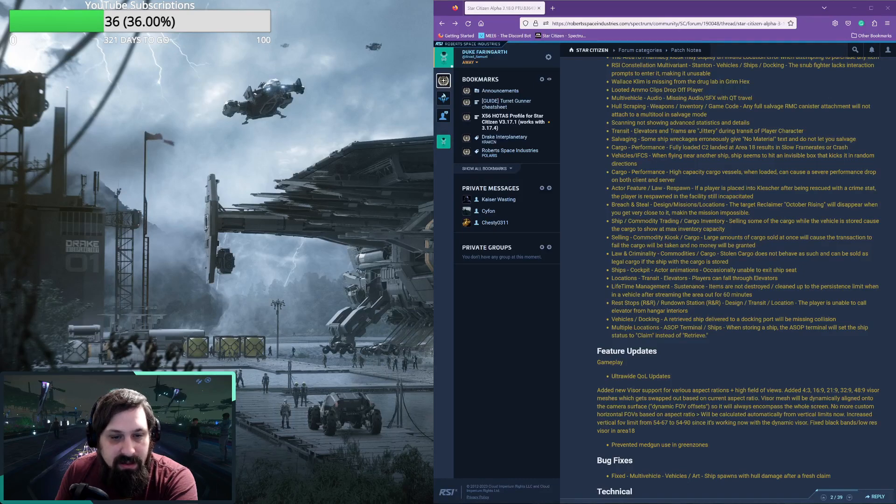Occasionally players will be unable to exit ship seats. Players are still falling through elevators. Items are not properly being cleaned up to the persistent limit when vehicles are streamed out after 60 minutes. The player is unable to call elevators from hangar interiors. A ship retrieved and delivered to a docking port will be missing collision. Storing a ship at an ASOP terminal will set the ship status to 'claim' instead of 'retrieve'.